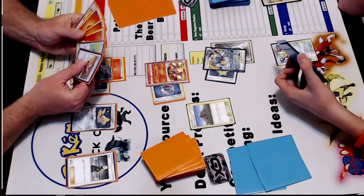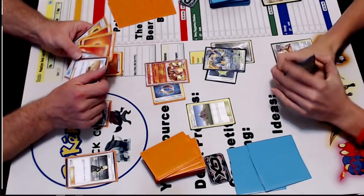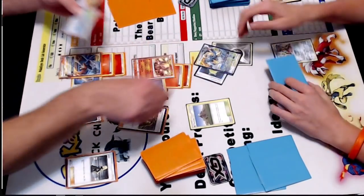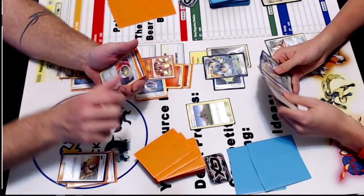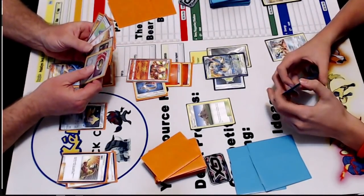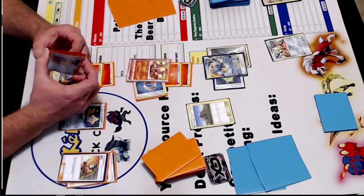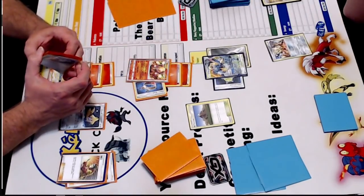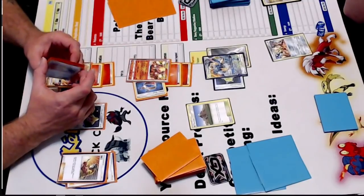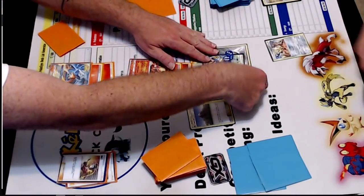Draw for turn. Attach for turn. Welder. Draw three from Welder. So we're at 110, 140 — so 280. It's four energy total. So 280 minus 70 — that's 210. Ouch. That's disparate.